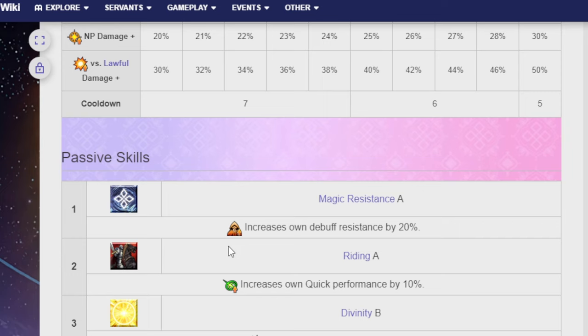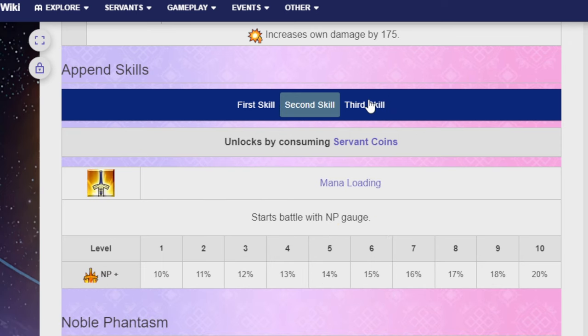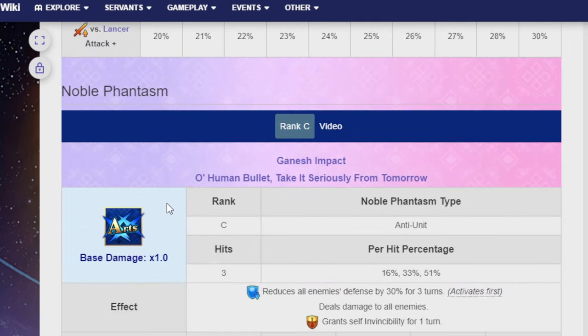Her passive skills are Magic Resistance A, Riding A, and Divinity B. Her third append skill is Anti-Lancer Attack Damage Aptitude. And her Noble Phantasm is the Ganesh Impact.